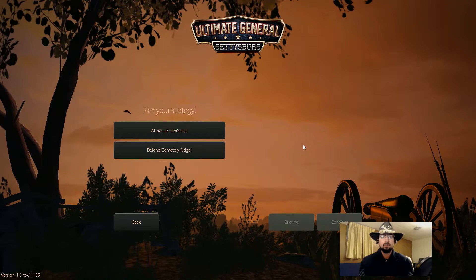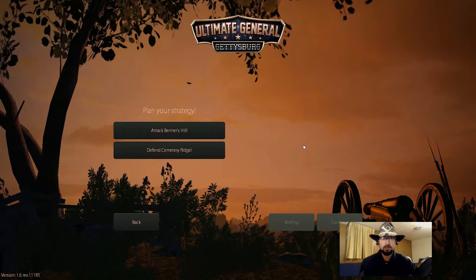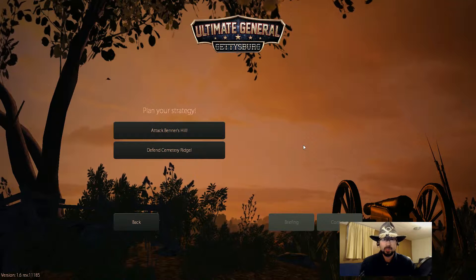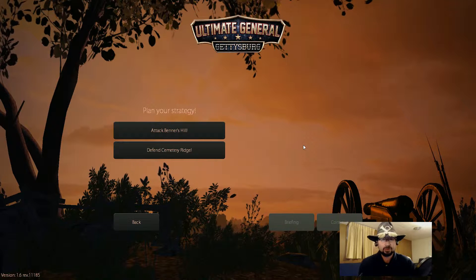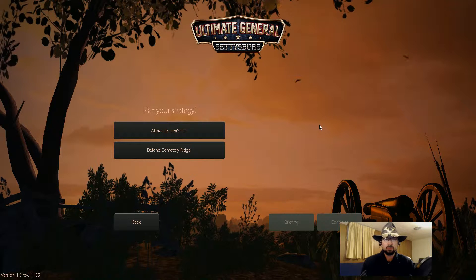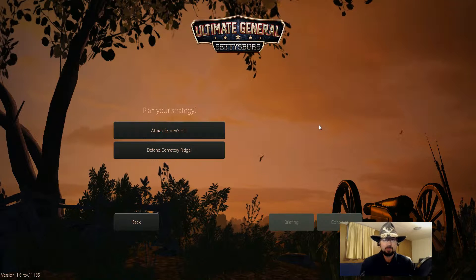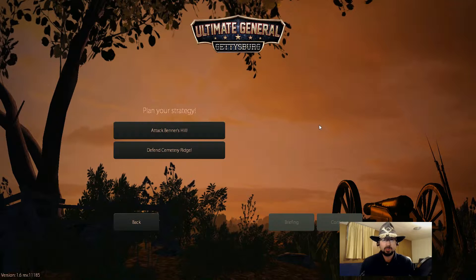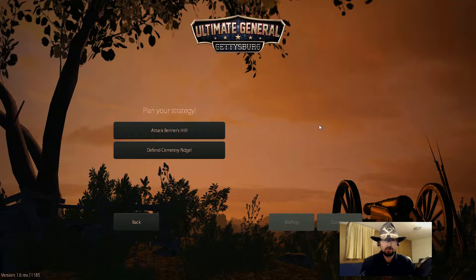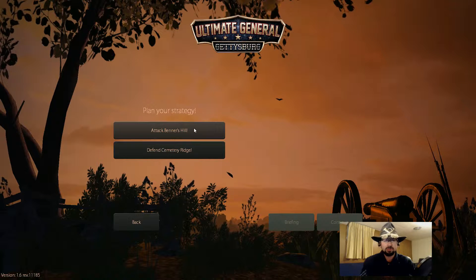Welcome to another episode of 20 with 20, playing Ultimate General Gettysburg. In our last episode, we ended the afternoon portion of the first day, July 1st, during the Battle of Gettysburg. We were able to hold the town, hold Seminary Ridge, and hold Culp's Hill. We were actually outflanking the rebels on their left, on our right flank.